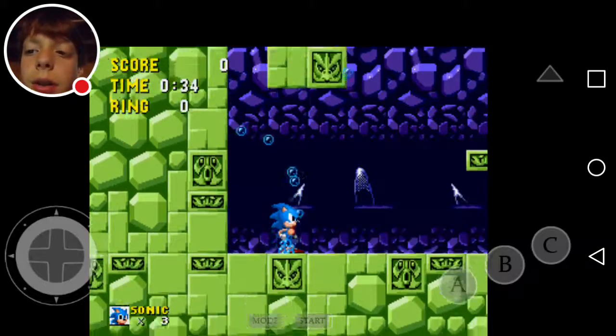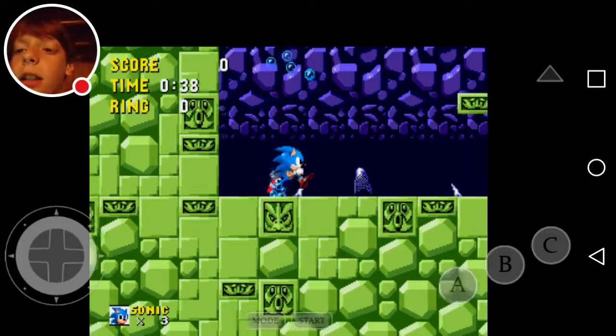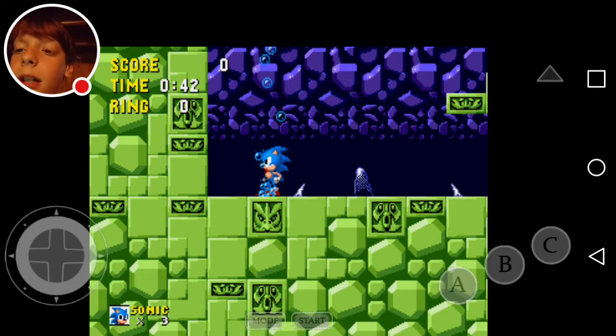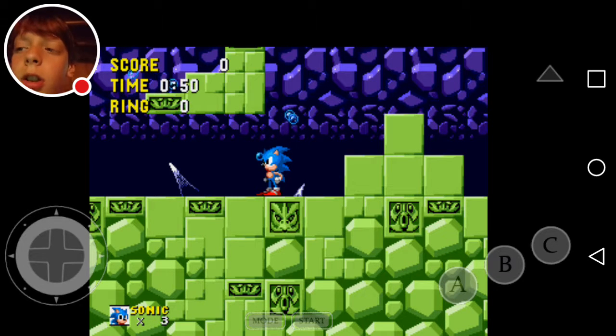So I heard a rumor that if you let Sonic drown, he will start... ooh, that's a new sprite of him. Goldbang Flayer, I guess. That's cool. Alright, I heard if you leave him to drown, he'll start freaking out and panicking. So let's see.